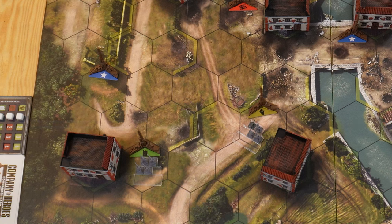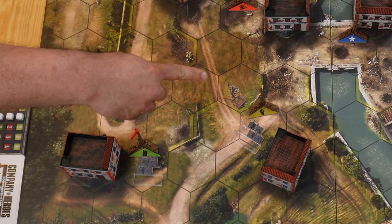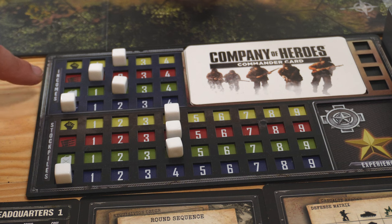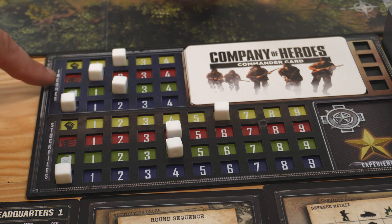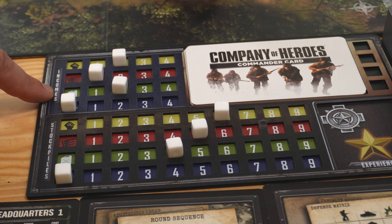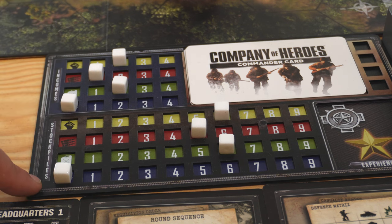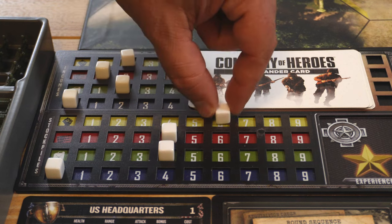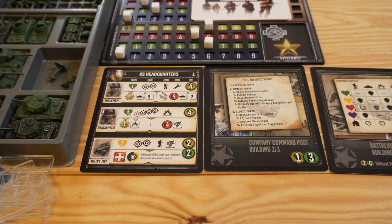The same happens with the Wehrmacht — we take a flag and place it on the fuel point and the manpower point. Then we collect resources. The Wehrmacht's manpower income is two, so we push the stockpile die from four to six. We do the same with ammunition by one step and push fuel forward twice. Victory points income is still zero, so no victory points are received. The United States follows the same process: two manpower, one ammunition, two fuel, and zero victory points.